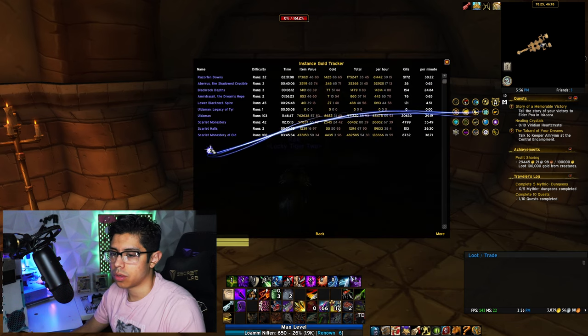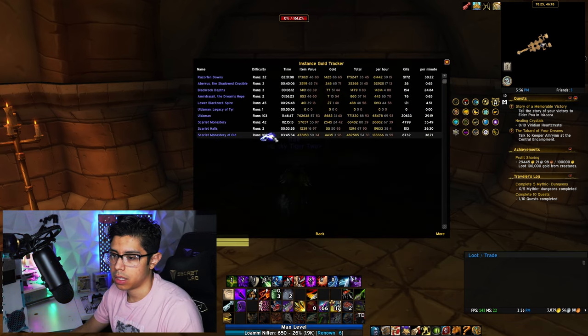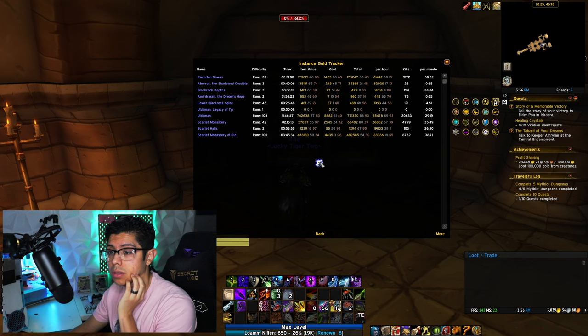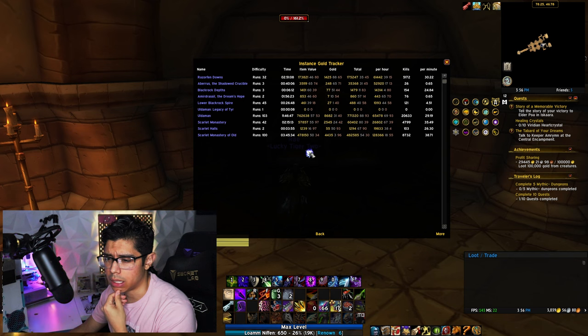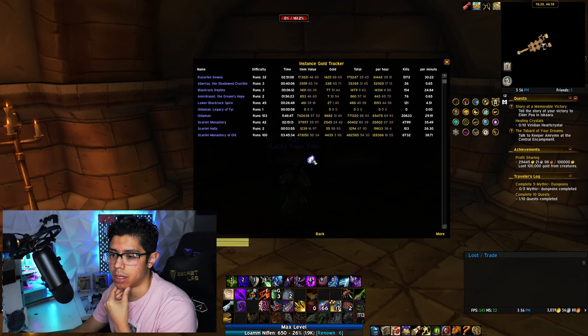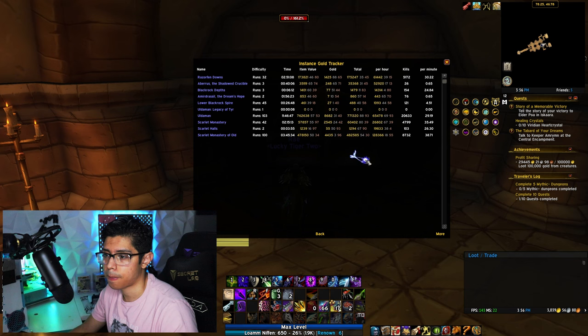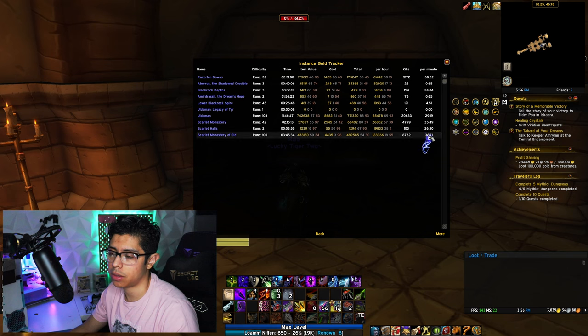Here's my Instance Gold Tracker — here's a total of 100 runs. It took about 3 hours and 45 minutes, and I can get a run done within 2 minutes. The item value I had was a little over 470,000 gold, and the raw gold I looted was 4,400. I killed 8,700 mobs, killing 38 per minute.